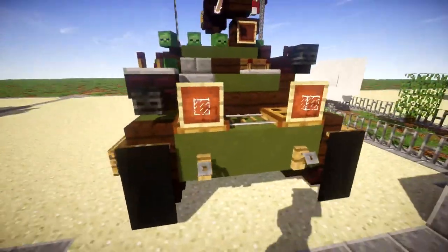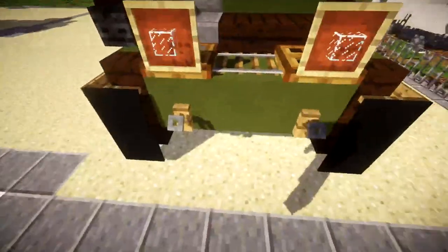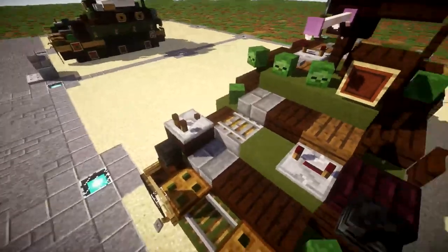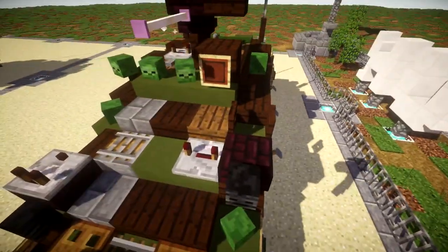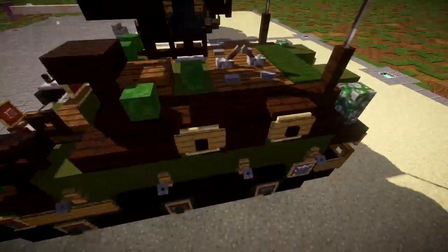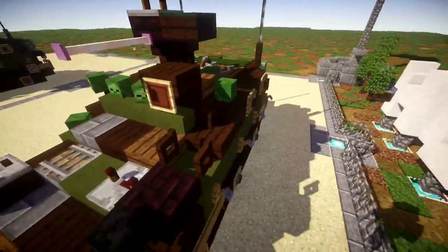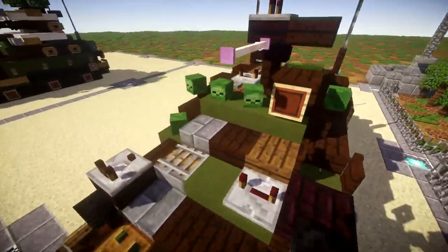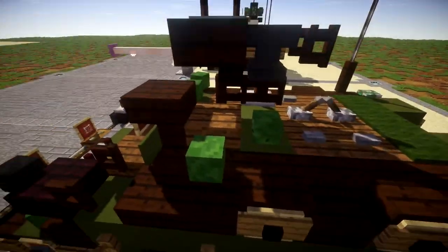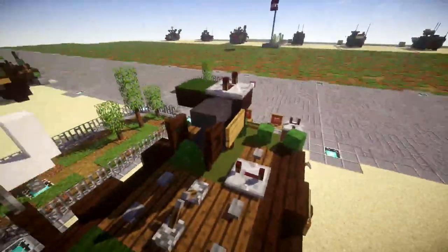Starting off with the front — nothing too fancy in terms of detailing up there, just front headlights, tow hooks, and venting on the front. We also have two smoke grenade dispensers, one on each side. We have the hatch here for the driver. Continuing along the side, just the tracks themselves, some detailing on the sides, little openings here for the troops inside to look out — or they might even be gun slits, as some APCs have those.